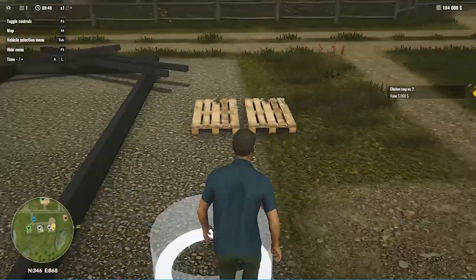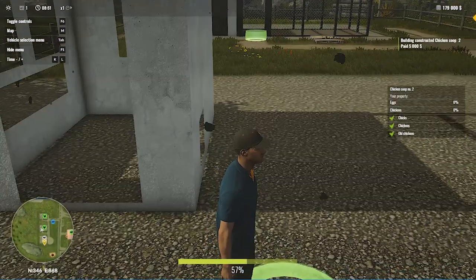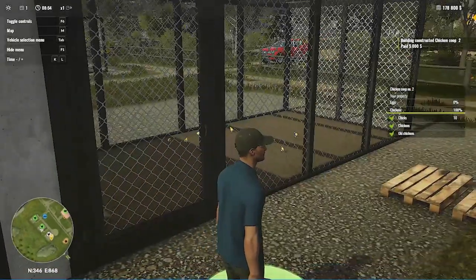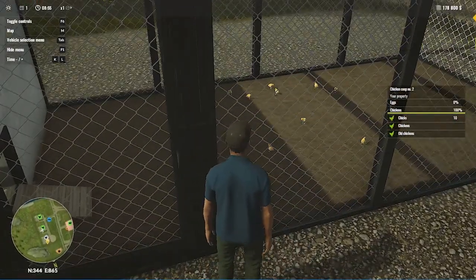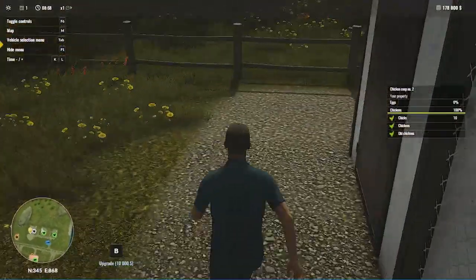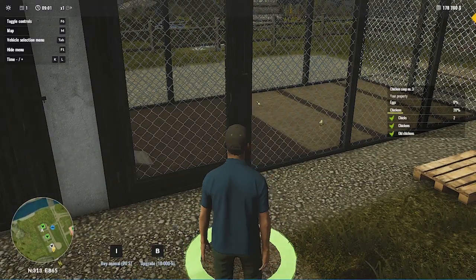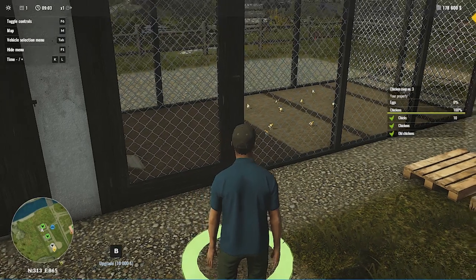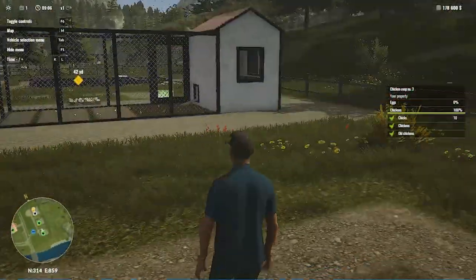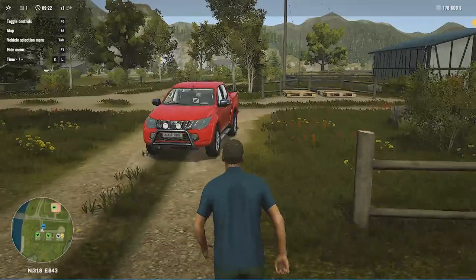Let's construct another building and purchase some more chickens. You can see that these tiny chickens are here. They will grow, and after they become young chickens they will lay eggs. After 11 days the chicken will die, so make sure you sell the old chickens. I'm not sure what else you can do with old chickens since I'm just starting out in this game.